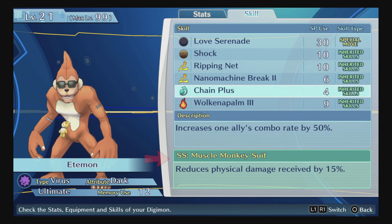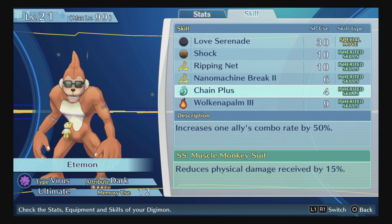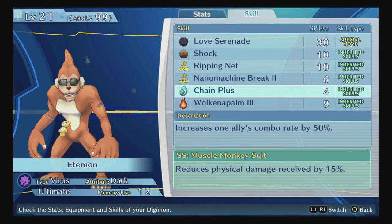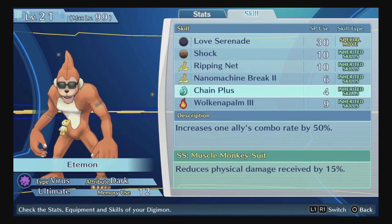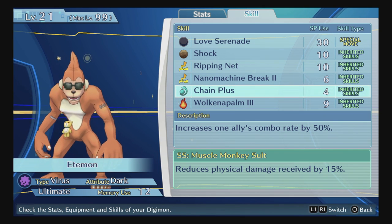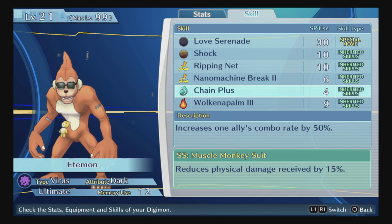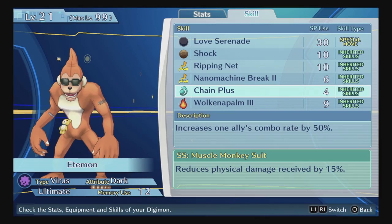It's really cool to learn different inherited skills and pass them on through Digivolutions. At the bottom you'll see the Support Skill, which is your Digimon's passive ability. Each one has a unique passive — if your Digimon is active in battle (not in reserve), that ability affects all current party members. For example, this one reduces physical damage received by 15%. Check support skills, especially if you're stuck on a boss — they're great for team composition.